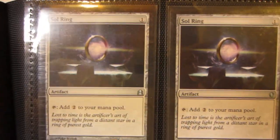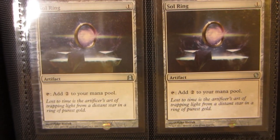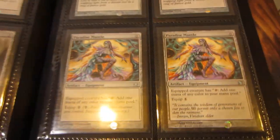And the Helm of Kaldra is MP. Cauldron of Souls. Here's two Sol Rings — one from Commander 2011, one from Commander 2013 — and two Paradise Mantles, one from 5th Dawn and one from Modern Masters.